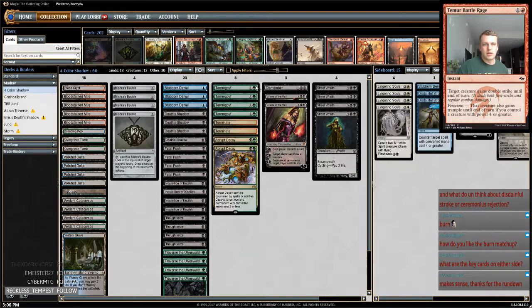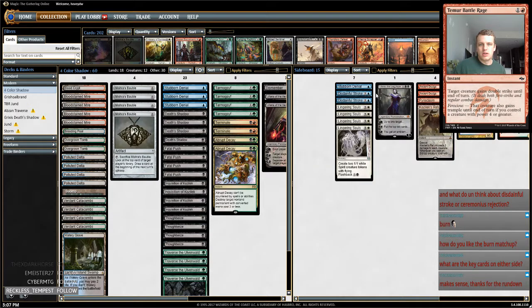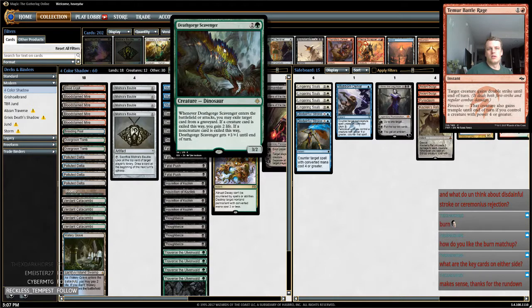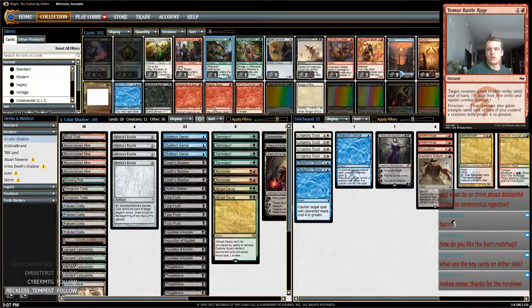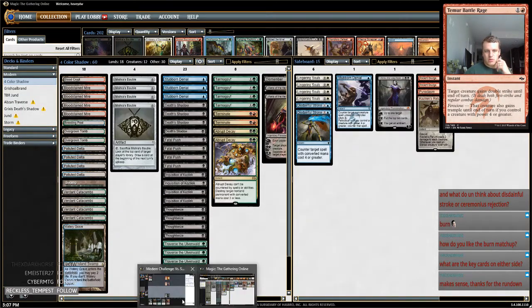I'm thinking about playing a version of this deck that's four colors but boards a bunch of Snapcaster Mages. That's a version I'm pretty interested in — cutting the white land and having some number, like three Snapcaster Mages. You'd need something like a Maelstrom Pulse, and you probably wouldn't play Temur Battle Rage in that version, which would just make your mana base easier. I think that's my next evolution of Death Shadow that I'm going to try.